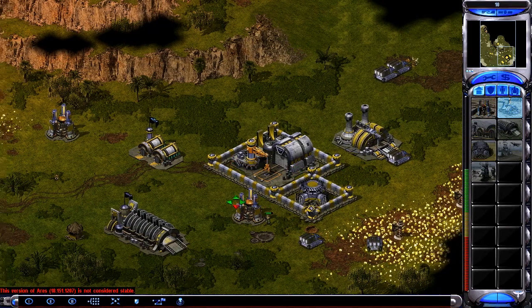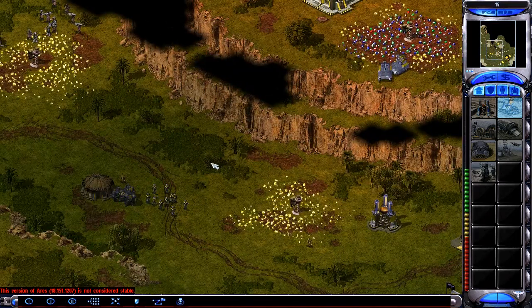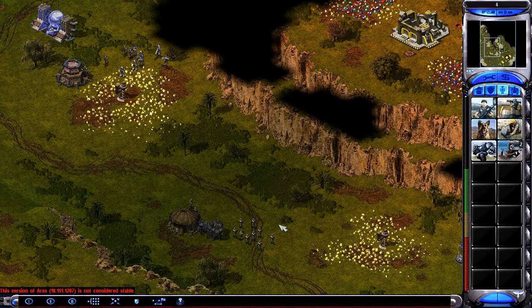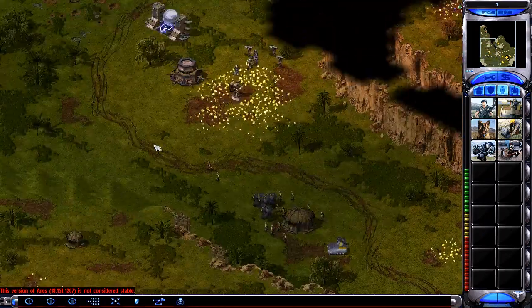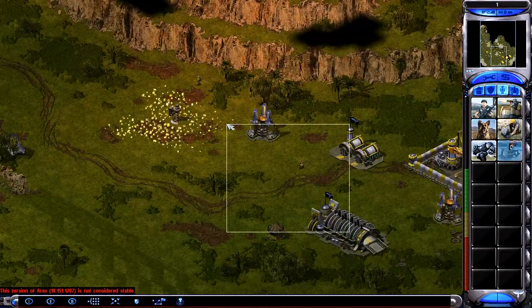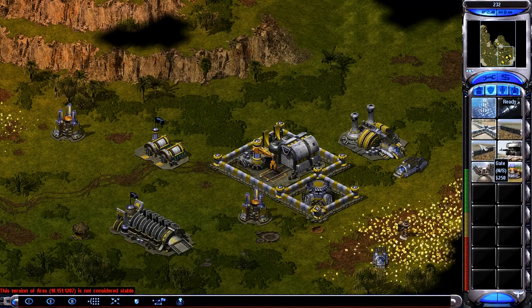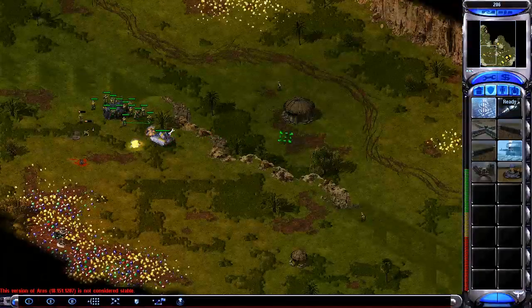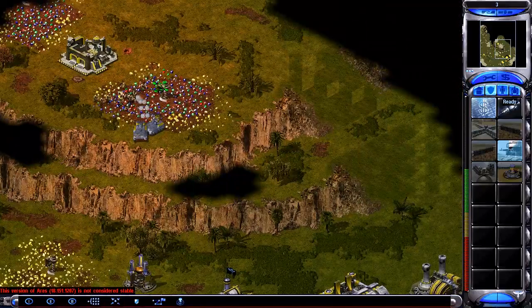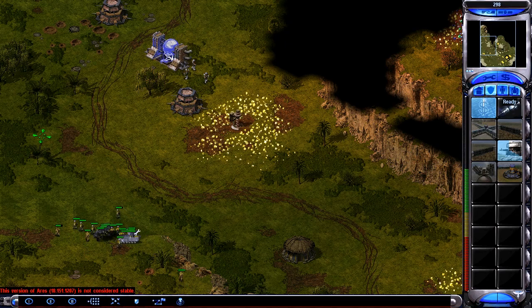Need to build up another refinery. Gems are out and I've got too many Chrono miners for one refinery, so you just can't get the income fast enough. Keep trying to push — I'm going to take this little hut out because I'm planning to expand in that bottom left direction. It is closest and I'm playing as the allies, so they need to build a construction yard to expand, unlike the Soviets which do get the outposts.